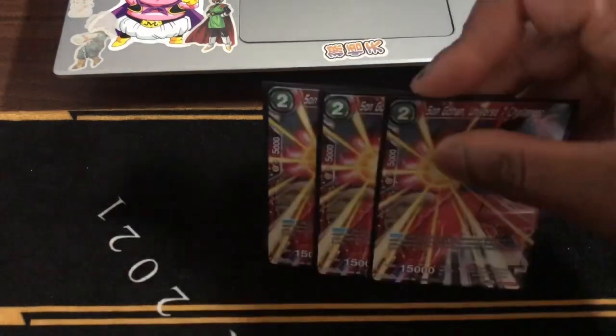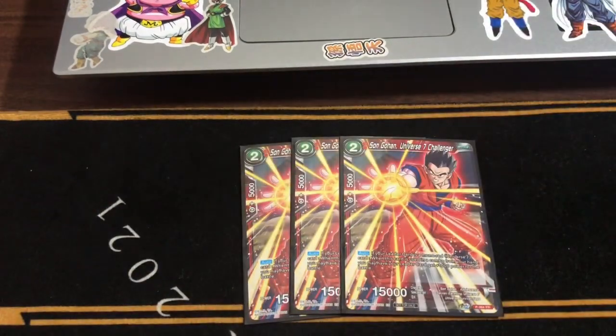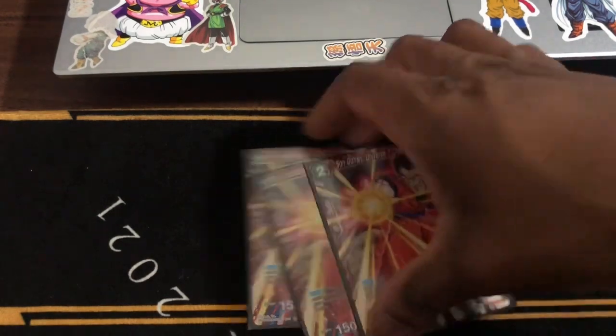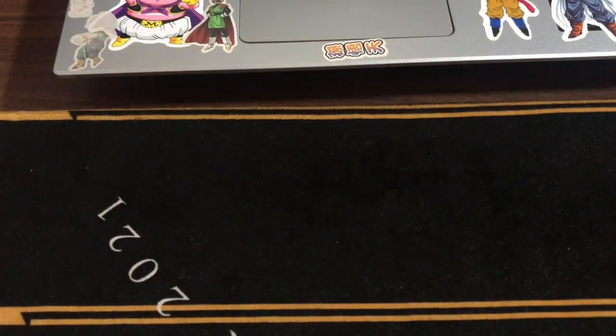Next, we run three Son Gohans, Universe 7 Challengers. It's a super combo card — I call it the super combo leader card, a little inside joke. But your leader card gets plus 1K power for the battle. That 1K does a lot in the game.